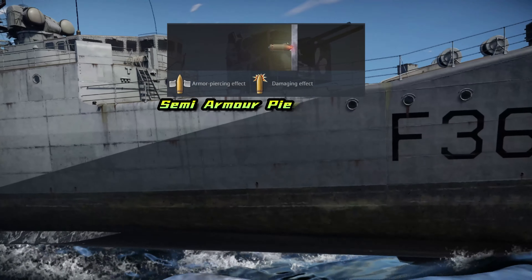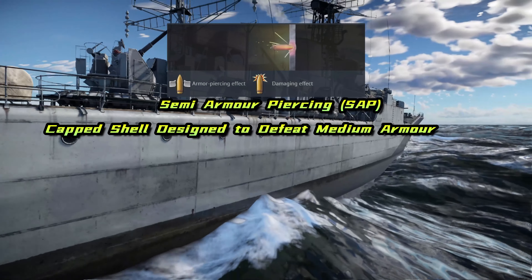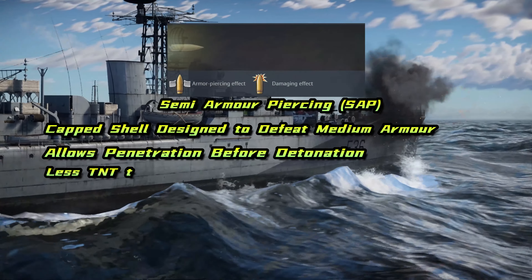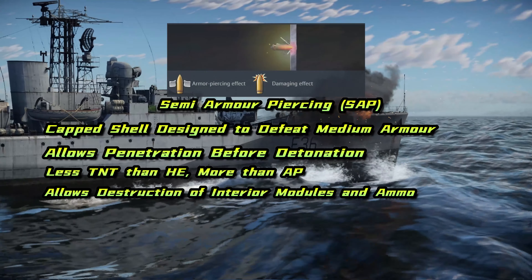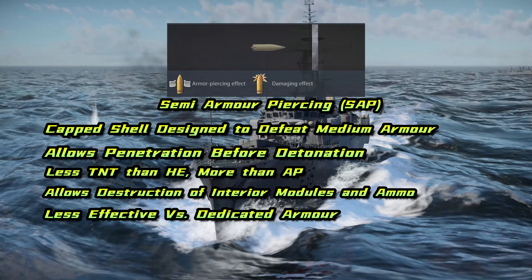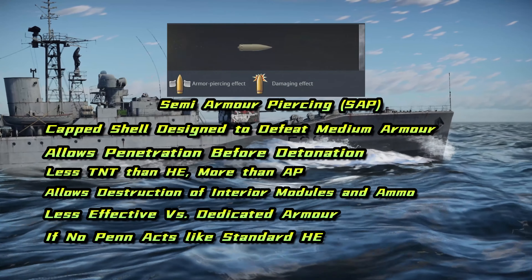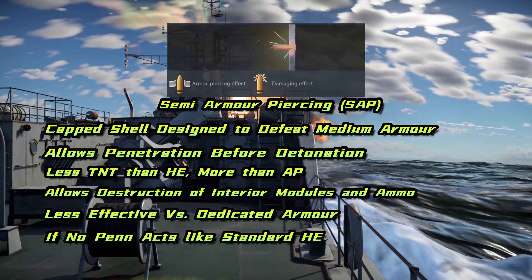Next, we have semi-armor piercing rounds, which are often capped rounds with a delayed fuse that allows the shell to penetrate inside the ship before detonating. This round is the premier shell to use if you want to destroy crew compartments, bridges and magazines. Semi-armor piercing rounds usually have more TNT but less pen than an AP round, and act like a high explosive shell if they fail to penetrate, making them excellent against smaller vessels too. They are an excellent, versatile shell that tends to dominate the destroyer and light cruiser meta.